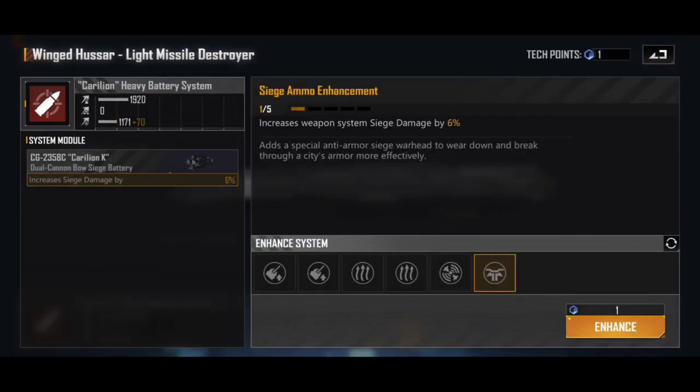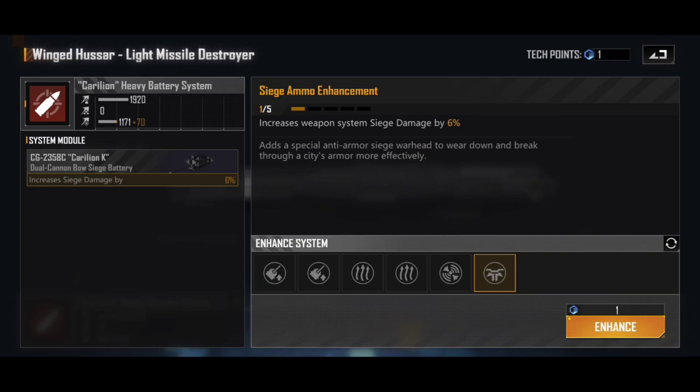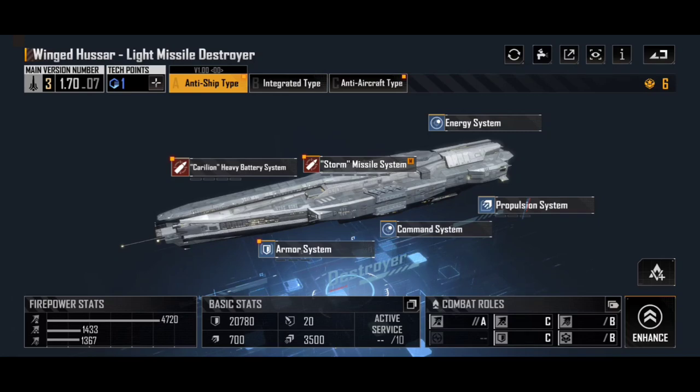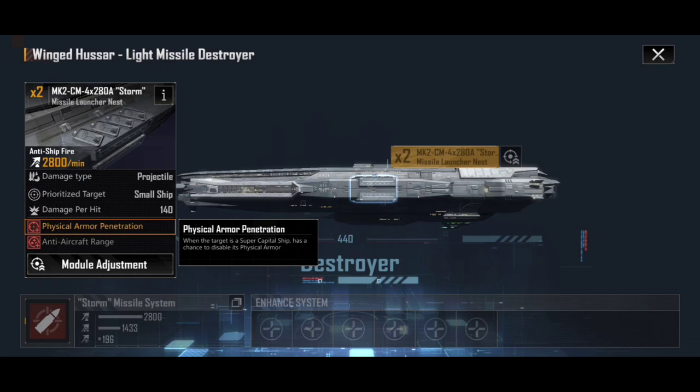Looking at upgrades and enhancements, the main thing to consider is increasing the siege damage if you're flying the light missile destroyer. Adding extra cannon damage doesn't do all that much in the grand scheme of things, but adding siege damage can be really useful if you're going for city captures. The main weapon system is the Storm Missile Launcher Nest, which is really interesting because it has the physical armor penetration stat — when the target is a supercapital ship such as a battlecruiser or carrier, it has a chance to disable its physical armor, which is just insanely good.